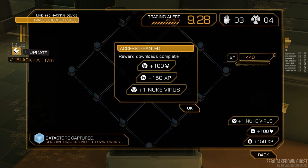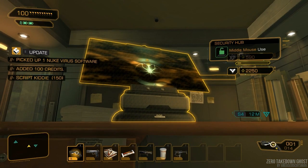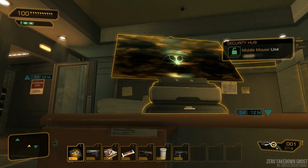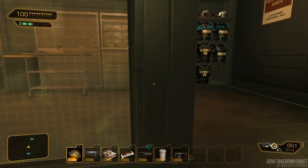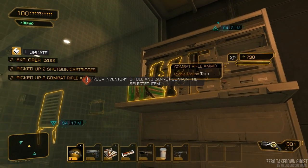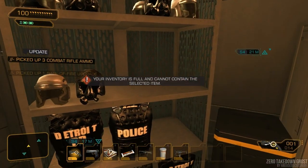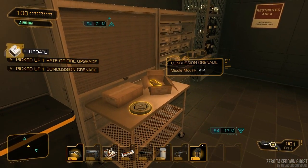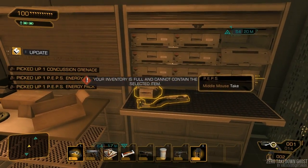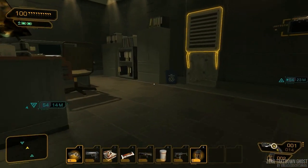I spent every point into the hacking levels, and then I started to get the detection reduction, because that's really helpful. I don't want to waste time hacking unnecessarily. I pick up all this stuff just so I can sell it. Weapons are worth more than ammo, of course, so if you're just looking to grab stuff to sell, dump some of the ammo and grab a weapon if you don't already carry it.